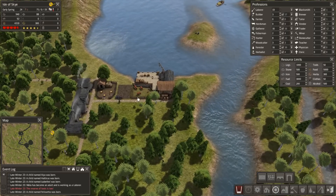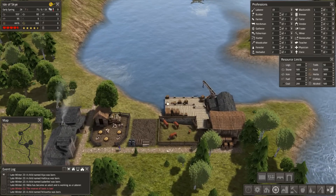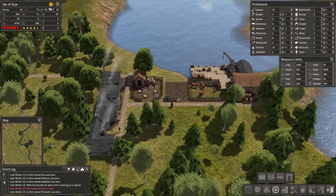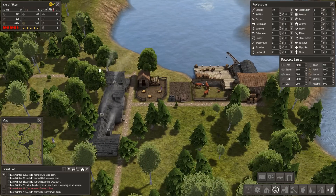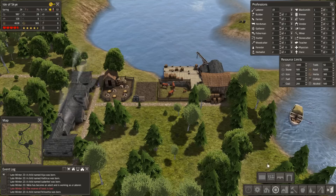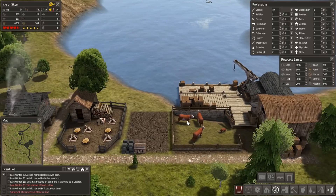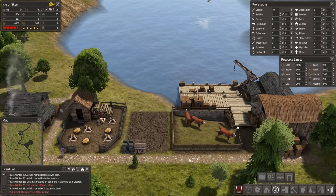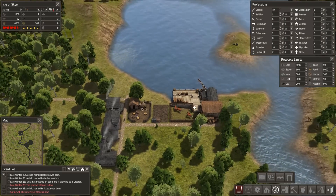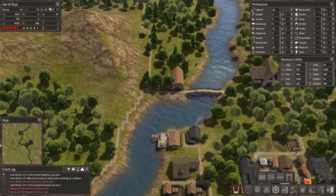It does look like if you build more trading posts you get more traders coming in, which is awesome. I need to watch my firewood - I should put in another woodcutter because we are producing tons and tons of logs. What happens is when you buy cattle, they get put into a pen next to the trading post, and when you build a pasture they get moved into that pasture.